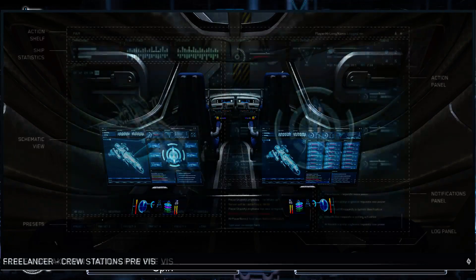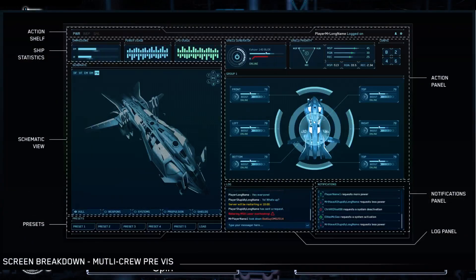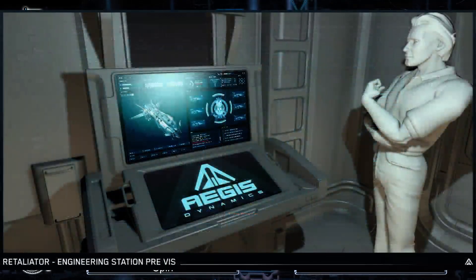The first one is shield management, and this one's kind of cool — there are three things that jumped out at me. You can use the shield management action to reinforce segments, and the next thing that jumped out is segments — not just forward and aft.